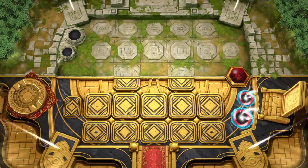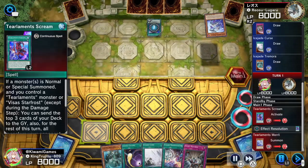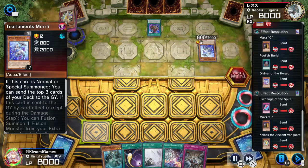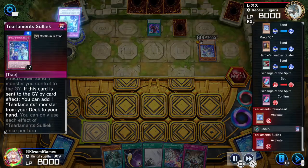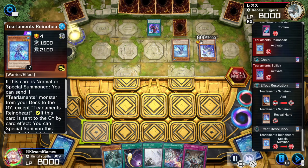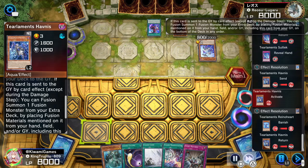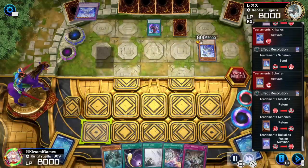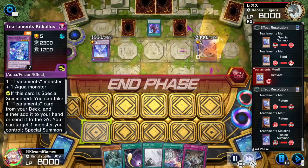Next replay — we're going up against Tearlaments again but going second. Our opponent activates Scream and proceeds to do his full combo: Murli, Rhino Heart, Scheiren, Exchange of the Spirit, Havnis mills into Kit Kalos, Kit Kalos activates sending Scheiren, Scheiren activates to go into Rulkallos. Then Murli activates and he makes another Kit Kalos.